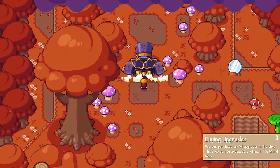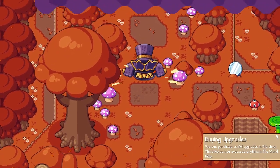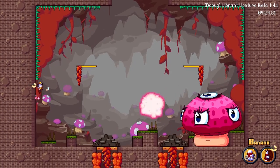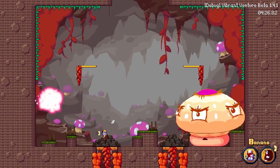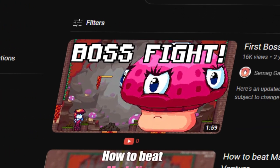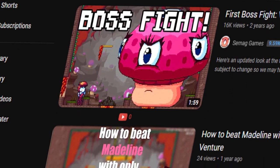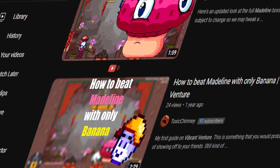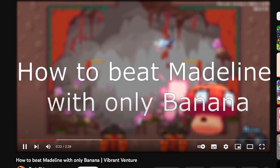Remember how we had such an easy time with level 4? That was child's play compared to the hell of this level. The problem was getting to these yellow platforms, just out of reach of Banana's mini jump. For a while I gave up, paused the recording, and went on YouTube. While looking up Bad Line Fight, I saw that someone called Toxic Chimmy had done exactly what I was looking for. He saved like an hour of my life, probably.